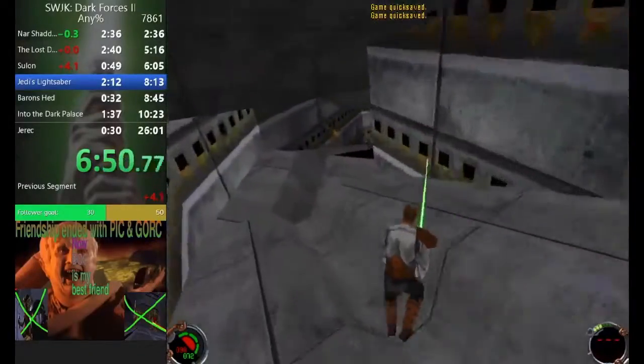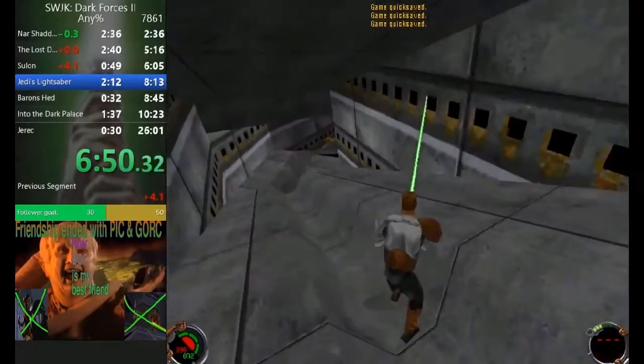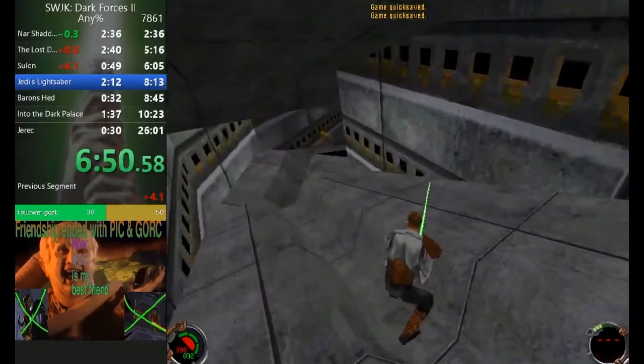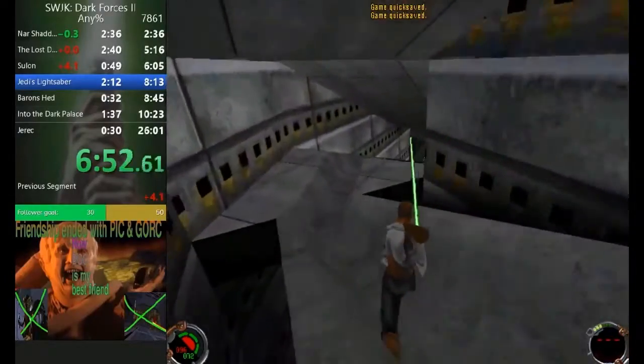After the water section, you're hitting this guy with the lightsaber — but now that you have auto-aim, what you can do is equip the stormtrooper blaster rifle, left strafe in third person, and start shooting here. He will be dead by the time you get there, so you don't have to bump him or anything.